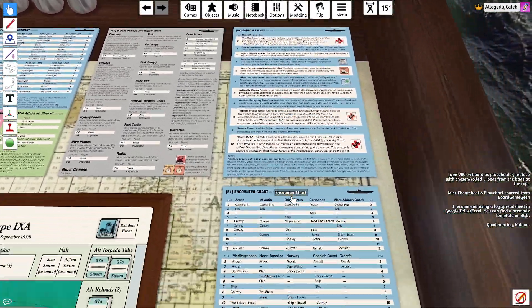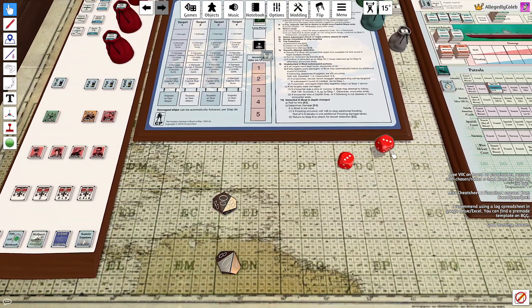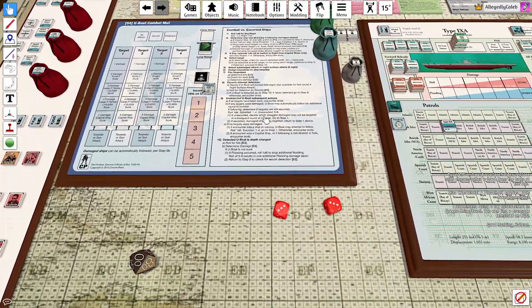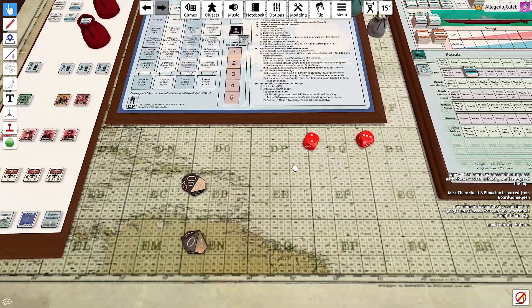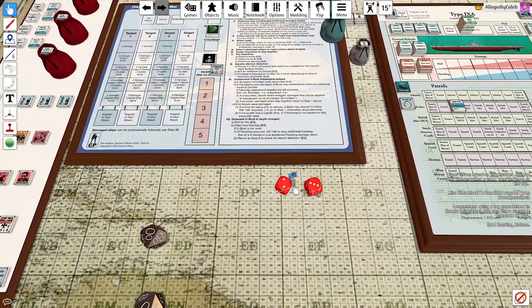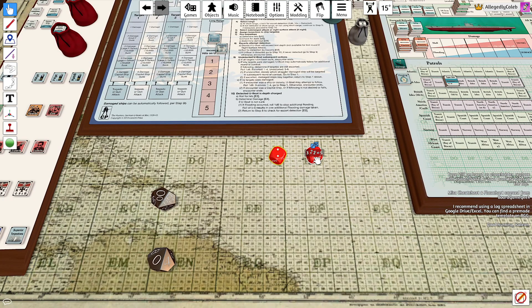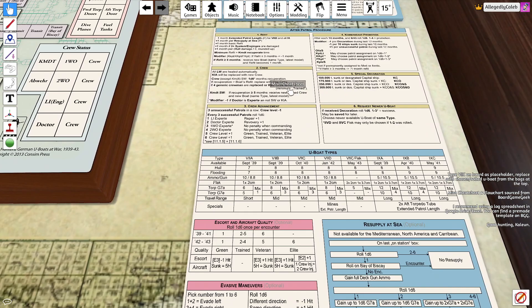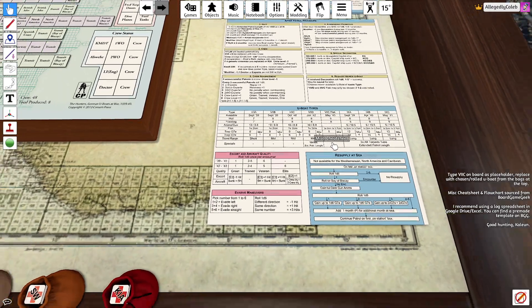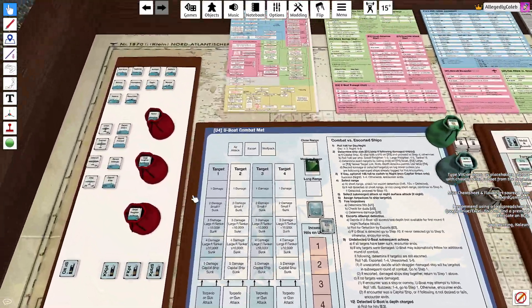Rolled a 6 - is that anything? Yes, a ship plus an escort. I'll roll for the ship and after we attack it I'll roll the escort. You're not really supposed to know whether it's a veteran or not just by looking at it. The ship is a smaller ship - a regular freighter. That should be for time of day first because you roll that first - it's daytime. Now we roll for ship. Rolled a 3 - that is still a small freighter.